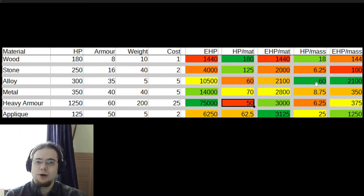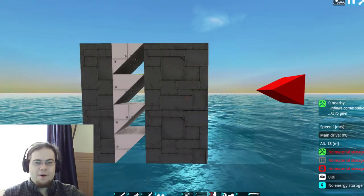For mass, wood is really good, but alloy is even better — so if you're trying to keep something light, lightweight alloy is the way to go, and this is even more true when it comes to effective health per mass. Bear these in mind when coming up with your armor layouts.